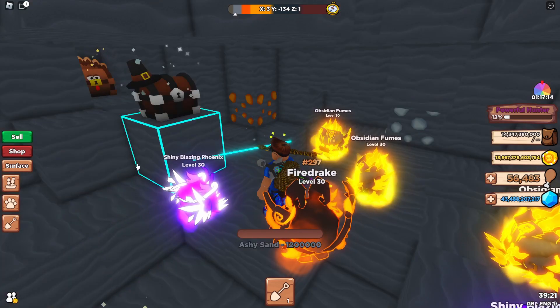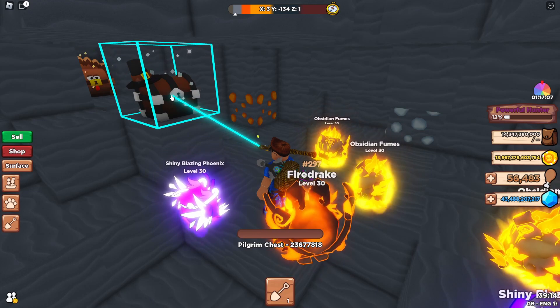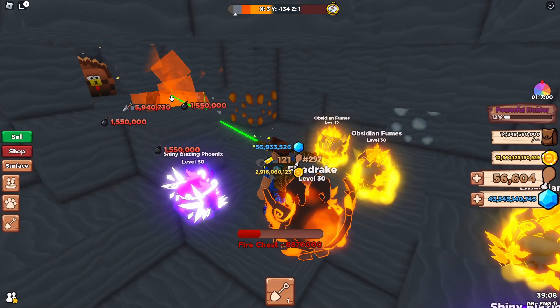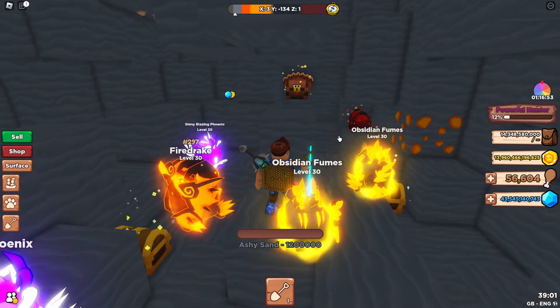The next chest is the pilgrim chest. It does actually have more health than what it's showing as I accidentally hit it, but if you destroy this one you will get roughly around 120 turkey legs give or take.